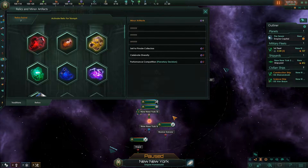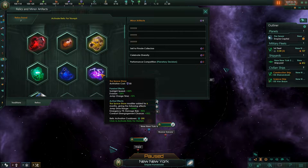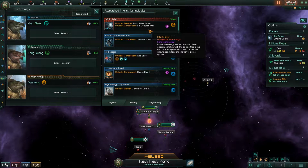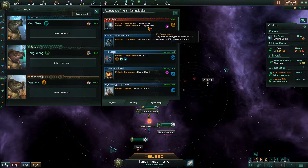Obtaining each of the stones has dig site events and regular events to go with it. Three of the stones give you unique leaders, and the space stone also gives you the jump drive technology early — although it isn't actually the jump drive, it's a separate technology called the Infinity Drive, which is essentially a cheaper jump drive.